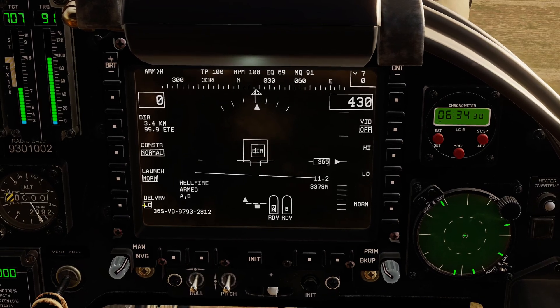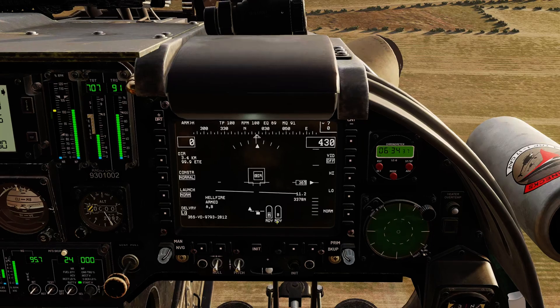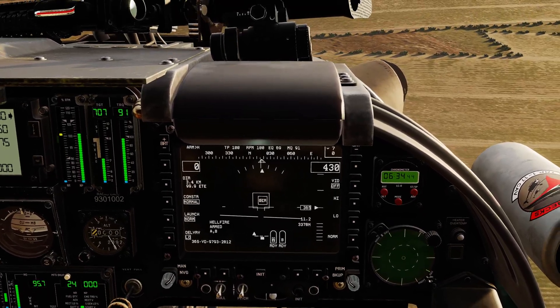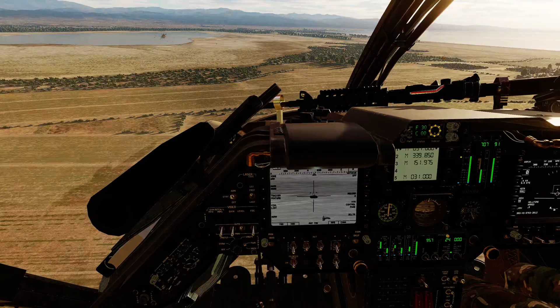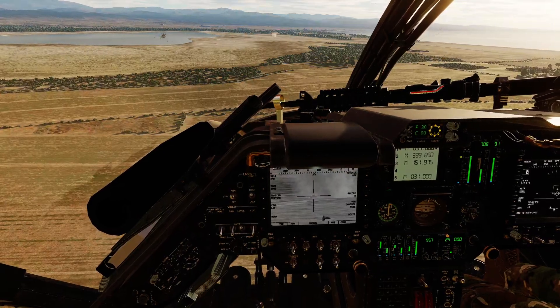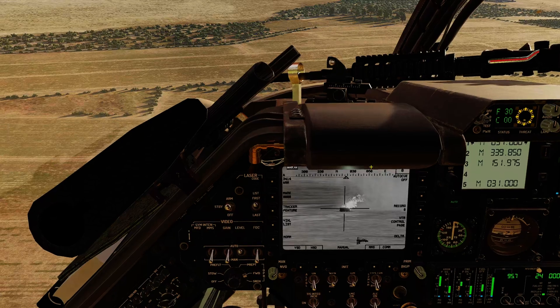Let's do a low pop-up — it's not generating a warning for that. So in this mode, we've got constraints normal, launch normal, delivery low, and the left Hellfire is selected using code A. That's us basically ready to go. I'm going to pull the trigger to the second detent and quickly jump to the CPG seat to fire the laser. Like I said, this could be our laser or somebody else's. Pulling the trigger — missiles away. CPG seat, firing the laser. After a short delay, the missile picks up the laser and strikes the target. Bang! Worked perfectly. Laser off. That was one missile in lock-on after launch.